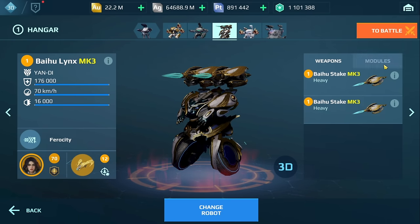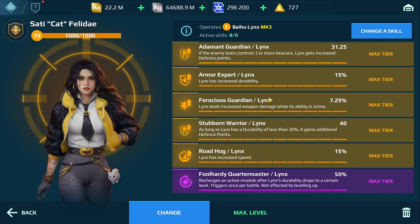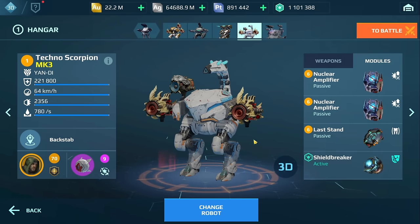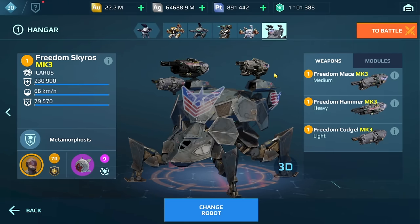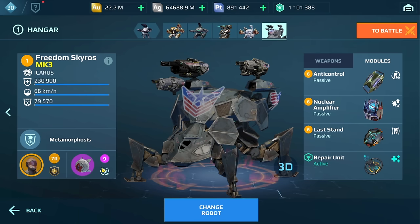We've got the Lynx with the Stake. I'm not sure about this build, but the Lynx performs really well. You do have the Kestrel, which is really good — it's going to allow you to heal up whenever you go into Stealth. We also have the Scorpion with Sonic. I'm going to try Shieldbreaker with this just to see how it performs. We've got the White Art drone on here. We have the Skyros with the Hammer, Mace, and Kajal, and we've got the White Art.